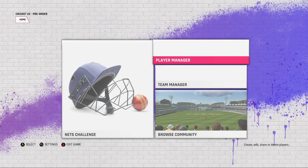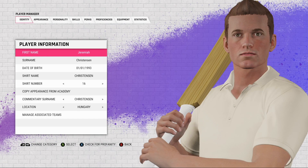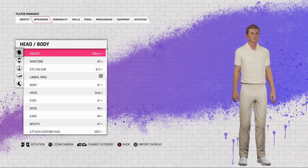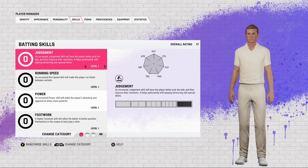Hey guys, welcome to another Cricket 22 video. Today we're going to be taking another look through the Cricket Academy — this time we're going to be looking at all the licensed bats currently available in the game. You'll be able to download community bats at a later date, but for now these are the ones currently licensed by Big Ant.